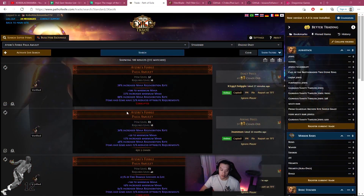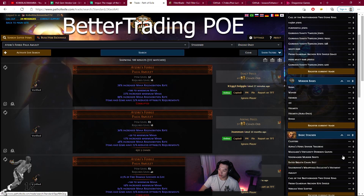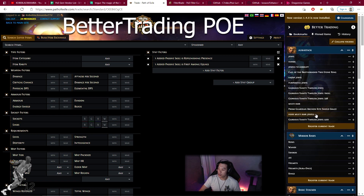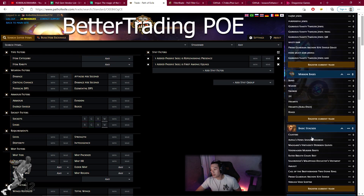One last tool: Better Trading PoE. A lot of people watching my stream always ask what the things on the side are. This lets you save trades — you have a trade with a bunch of search parameters and you don't always want to be retyping it. You press 'register trade,' it has folders, saves it, and you choose the name to bookmark it. Think of it as a bookmark manager for PoE trade searches so you don't have to constantly search for the same item over and over again.